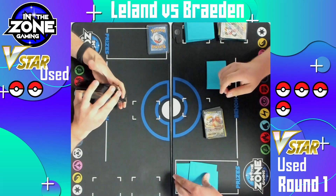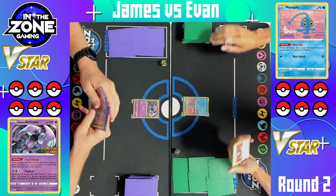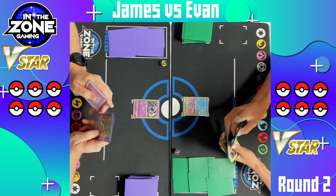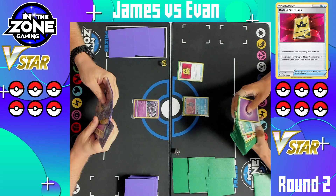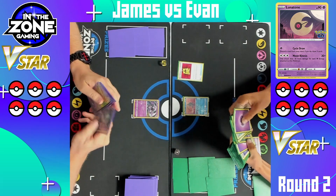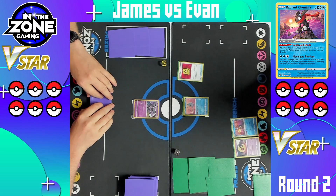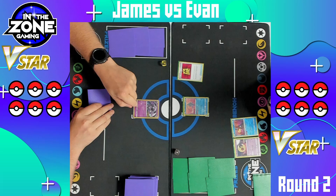We'll see you in round two for some more Pokemon action. Welcome back — we have round two here. We have James on the left rocking the Mewtwo V-Star deck that I built and showcased on the YouTube channel this past week — go take a look at that. Evan, I don't know what he's playing, but we'll find out. Looks like a Mewtwo V-Star with Lunatone and Soul Rock. Starting off with a Battle VIP Pass grabbing a Lunatone and a Radiant Greninja, with Manaphy in the active.